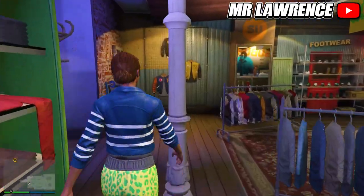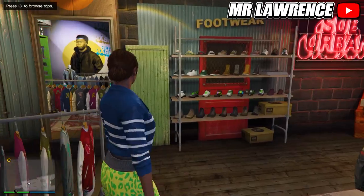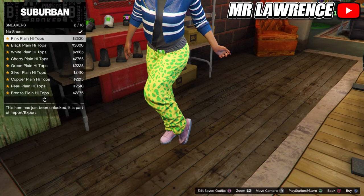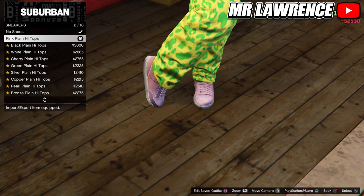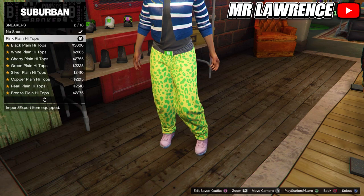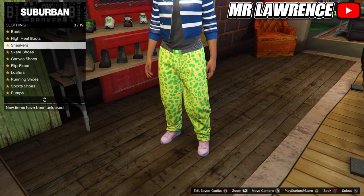Now go to the shoes. If you want to be able to merge any pair of shoes, go to sneakers and purchase the pink plain high tops. I want the all-white sport shoes, so instead of those sneakers I will go to high heel boots and purchase the deluxe midnight combat boots.